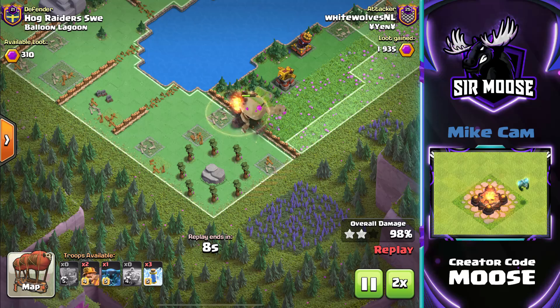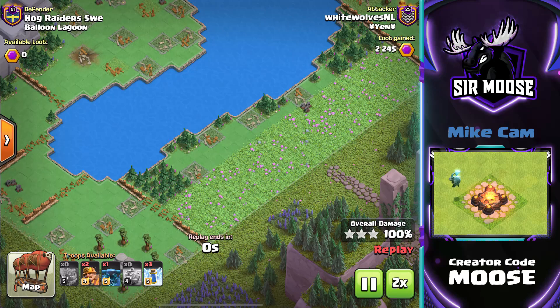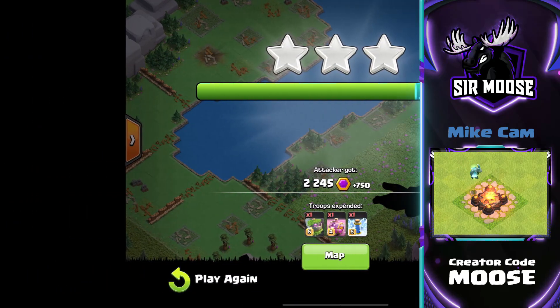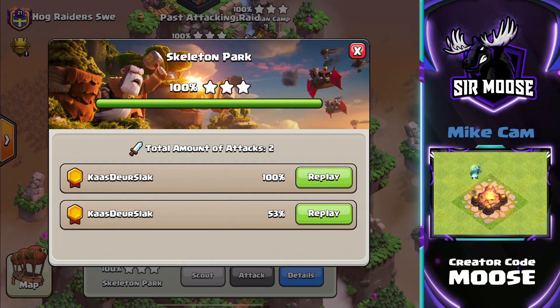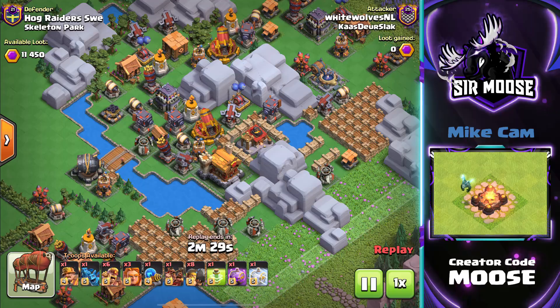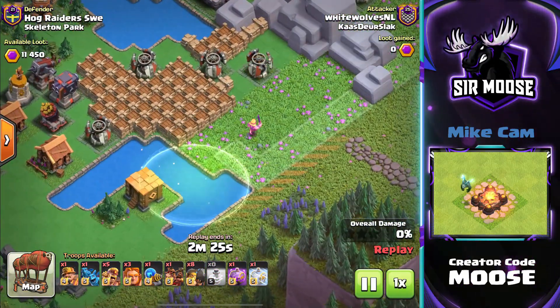What are we going to check out next? A combination again. Once a week at least, I'll try to bring you some top attacks from the top clans in the world so we can learn together. So a two-shot attack against Skeleton Park. I'm not very good at the clan capitals, so seeing replays like this helps me as well. Jump spell there.